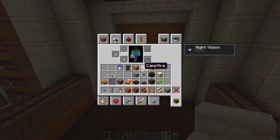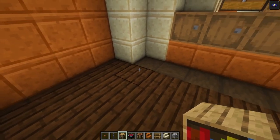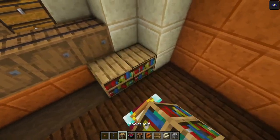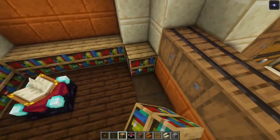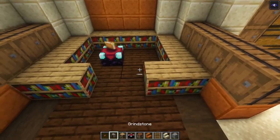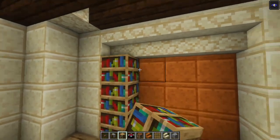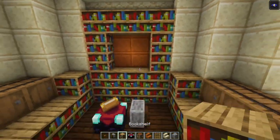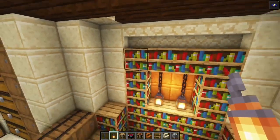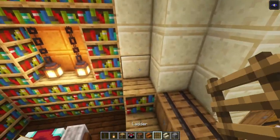Right here we are going to have some bookshelves. Now this is not going to be perfectly symmetrical unfortunately, but it doesn't really matter. Add your enchanting table — it doesn't really matter which side. Then go in and go across like this. Take a grindstone and place it next to it. Then add some bookshelves again — here just go all the way up and across. Take your chain, place it in followed with a lantern. On the sides, go across with some stairs and add in some ladders.